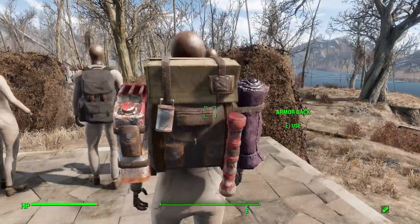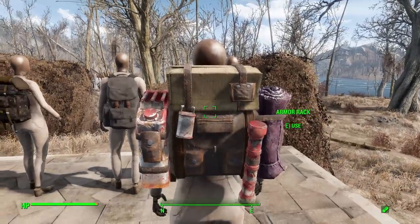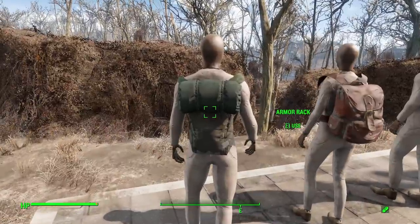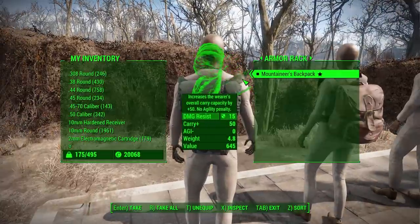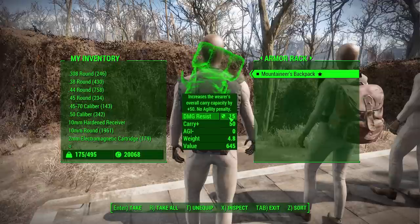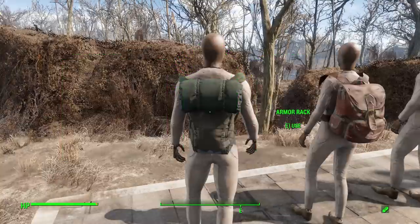The mountaineer's backpack, found starting at level 30, has a carry capacity of 50 with no agility penalty — which is great — and 15 damage resistance. The damage resistance stays at 15 but you can have it in either green, blue, or rose colored, which is fun.